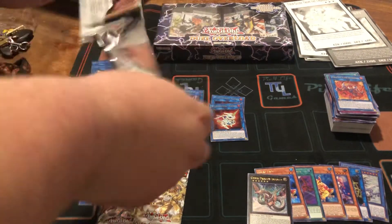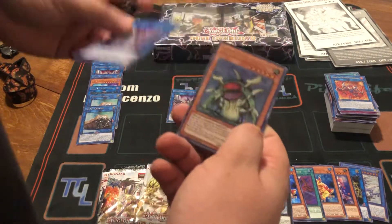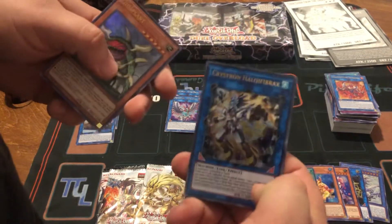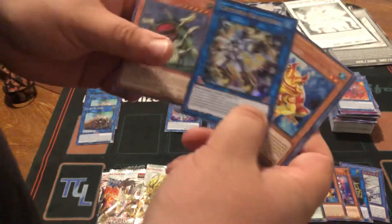Next pack with the Relinquished Anima art on it. Another Y-Strix. Y-Strix is ready for— hey, there we go! First Halifibrax! Halifibrax — that's how you pronounce it. This is the main guy we want to pull, so we got one.